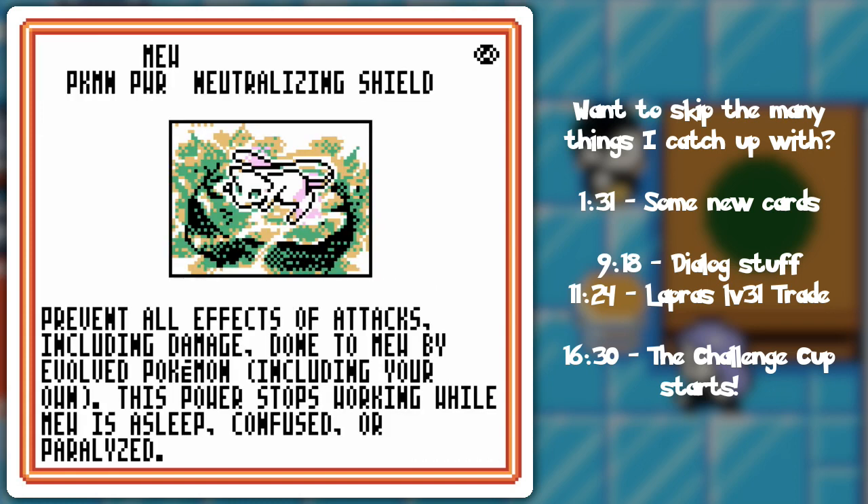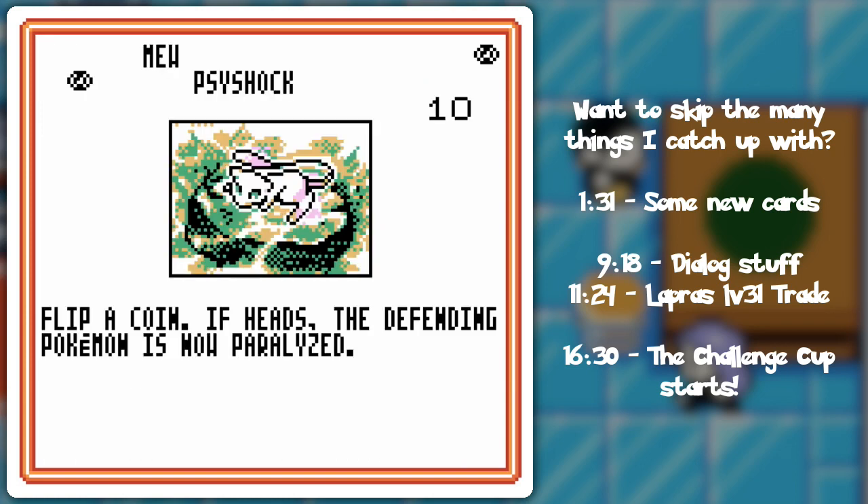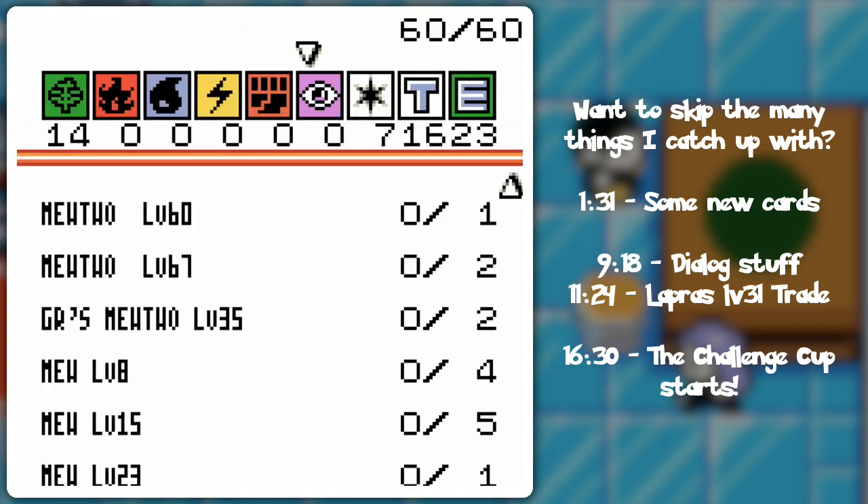Got the Neutralizing Shield. It stops everything from Evolved Pokemon, so you can use this to stop anything Evolved — as implied by that. But basic Pokemon will probably chew through it pretty quick, especially if they can do 20 damage per attack, because it's only got 40 HP. And the Psy Shock can cause paralysis — you know how Psy Shock works, basically.